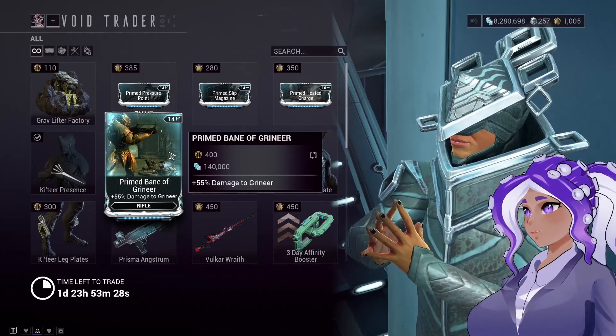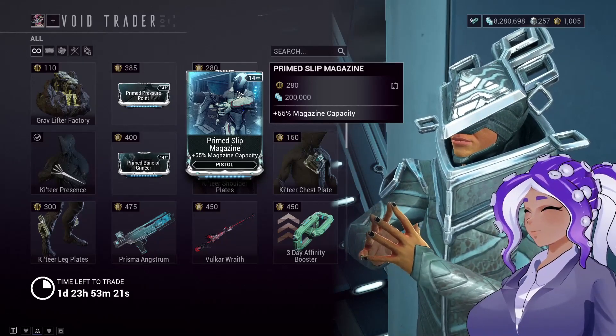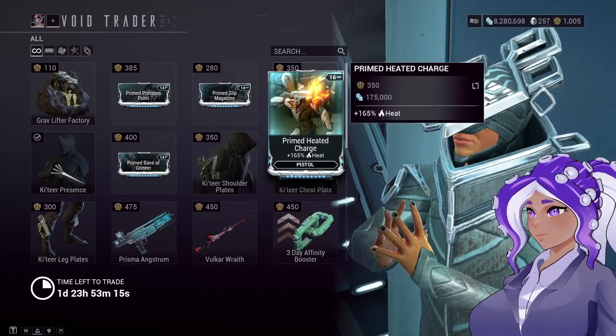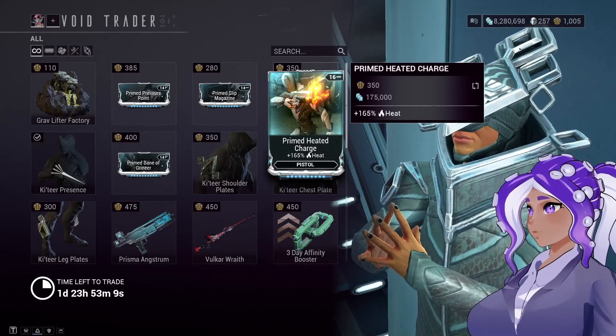You're going to have to kind of pick and choose which ones you want, but these ones are really good if you're trying to build something with your pistol. With my Hack Broncos, I might actually just pick these both up so that I can make my magazine capacity bigger and my heat more prominent so that when I do damage with my Hack Broncos, they can wreck even harder than they already do.